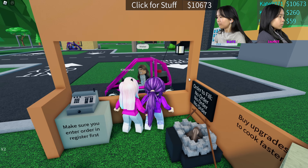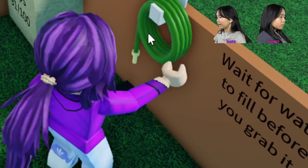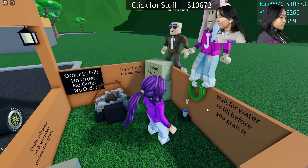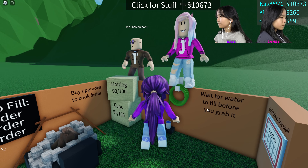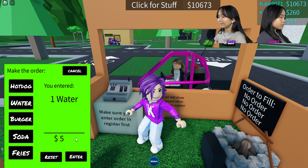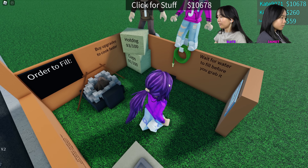First I'm just gonna show you how to do the first shack, and we're gonna level up later. So for water — get a cup, put it in the hose, lovely — fill up, that's it, and you wait for the cup to fill up. Then you can give it to the person that wants it. The water is ready so I'm gonna give it — oh, I gotta remember to enter the order. Okay, enter, there you go.